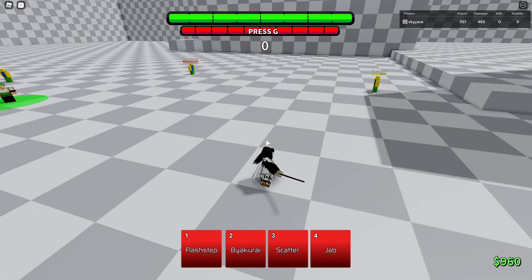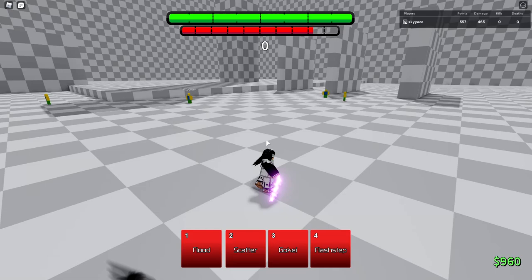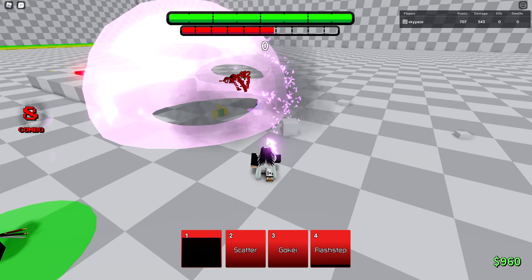A lot of people say he's a top tier character. In my opinion, he's okay — I don't know if he's top tier, but he's really strong, so I guess you can call him top tier. When you Awaken, you have Flash Step again. Just use Flash Step, and then once they're in your M1 combo, use Flood, then use Goki, and then they're pretty much dead. But keep in mind, if you use Goki, it takes your Awakening Bar, so use that as a last resort.